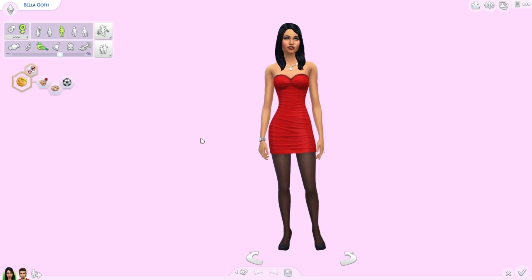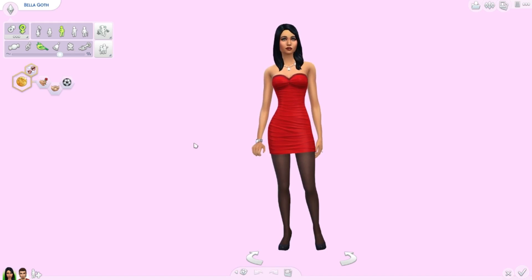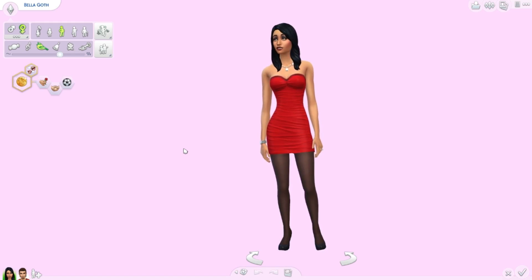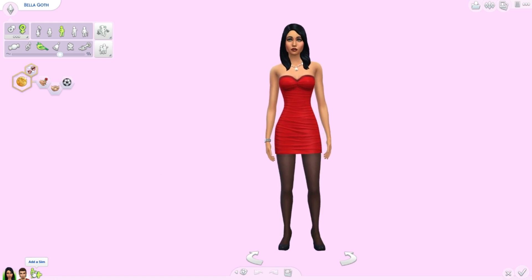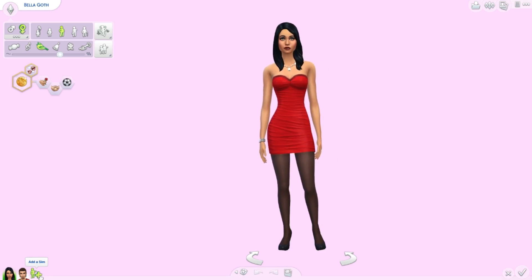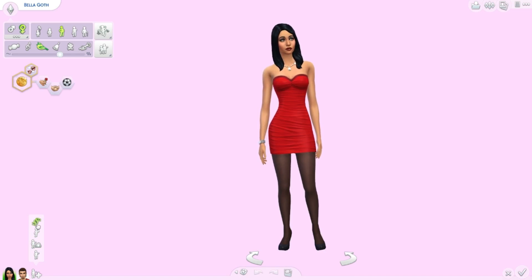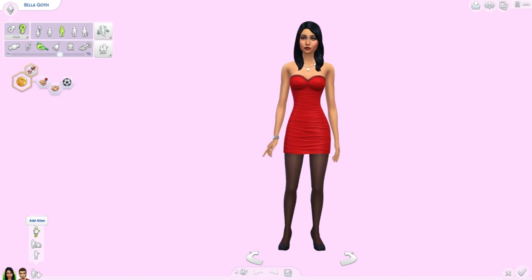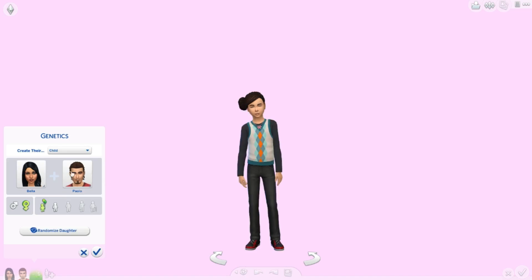It should probably be Sims that are in the game so you guys actually know who they are. Comment down below two Sims — either from the base game or any expansion pack — that you want to see me play with genetics and see what the babies end up looking like. People do this differently, but I'm basically going to play with genetics once and do two girls and two boys. That's just how I decided to do it. So let's go ahead and add Paolo, and we're going to do a girl first.